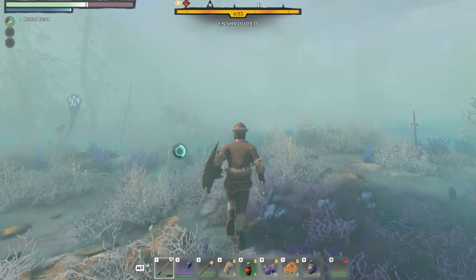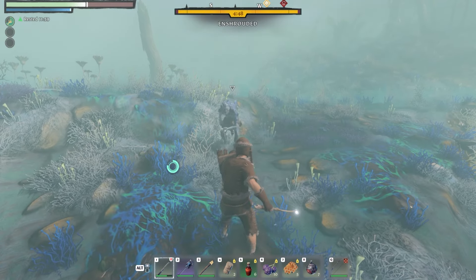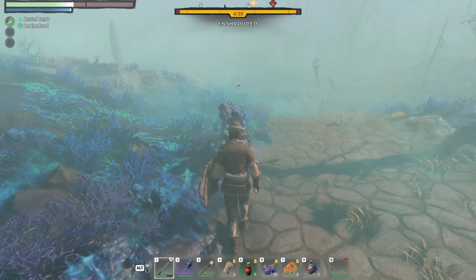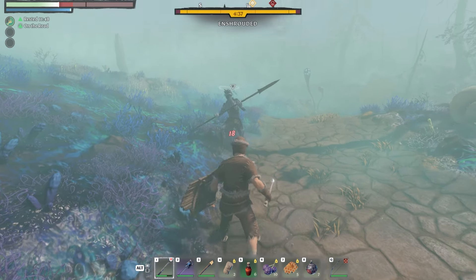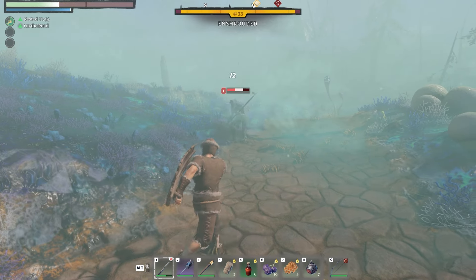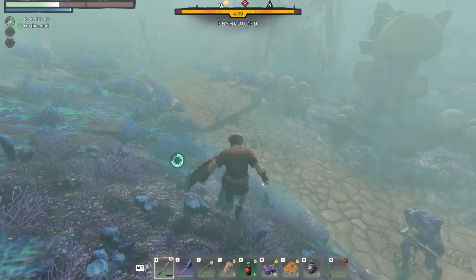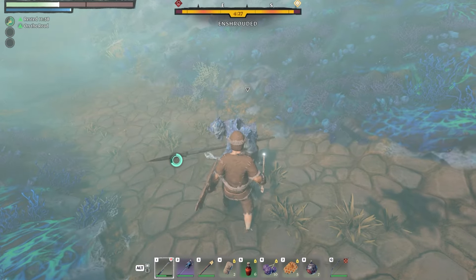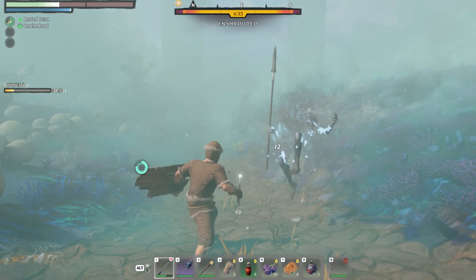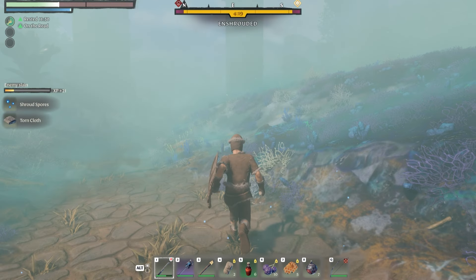Another great use of the shield is that you can actually parry and stagger enemies to give yourself more of an advantage. If you just hold down block you'll block the attack and not take damage, however if you block just as he's about to do the attack — right during the attack — you can see we stagger him and he gets a bit dazed, giving us a few free hits before he can attack again. This makes fighting much easier, especially against more difficult enemies later in the game.